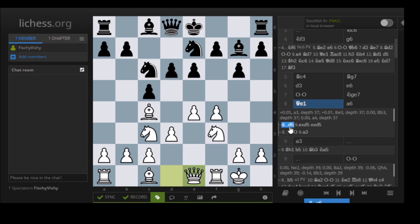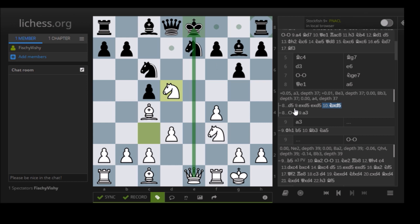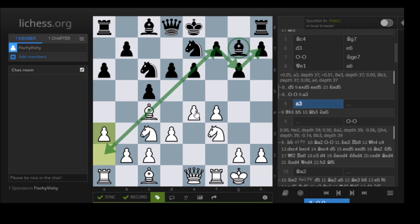And now Queen E1 — this prevents D5 tactically. Because if D5 is now played, E-takes, E-takes, and now you can safely capture here because the Knight can't take back — it's pinned. You notice the queen lining up with the king. Out of castles, A3 is also possible here. But A6 is played to play B5, and after Bishop B3, play Knight A5 — this cramps the White queenside and wins the Bishop pair, including the very important light-squared Bishop, which attacks the weak Fianchetto structure on the light squares.